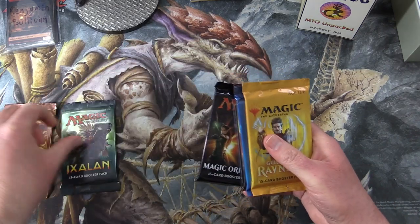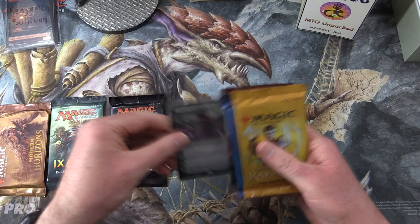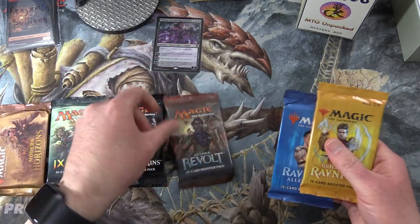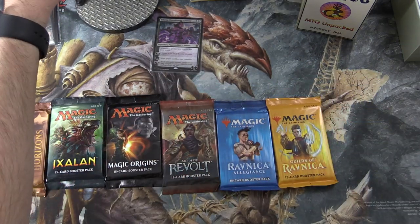The sets included are Modern Horizons, Ixalan, Magic Origins, Aether Revolt, Ravnica Allegiance, and Guilds of Ravnica.